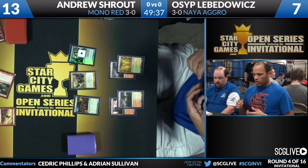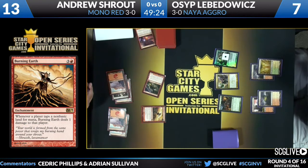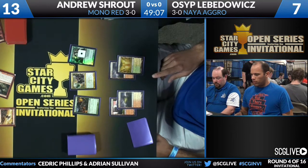Take a look at this game: when Levodovic passed his turn there was a Burning Earth on the table, he had a 4/4, a Flinthoof Boar, a Smiter, and a 3/3. He comes back to his turn at seven — all Shroud was playing was a land and the Thundermaw Hellkite. Now Levodovic is racking his brain: what am I supposed to do? Can I even win? What are my outs? That's the effect a single Burning Earth has had on this game.